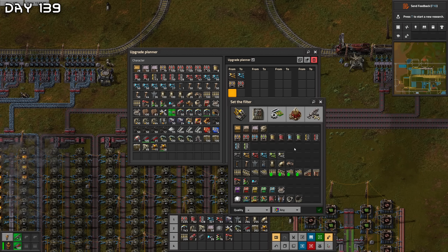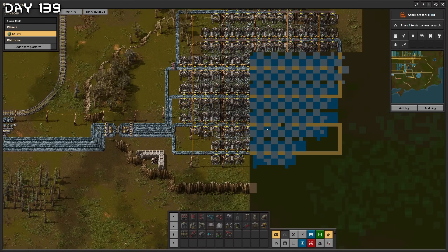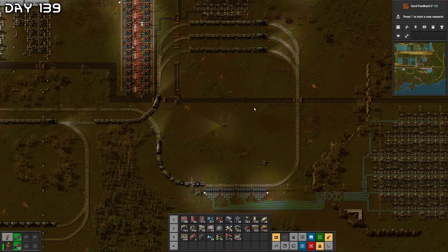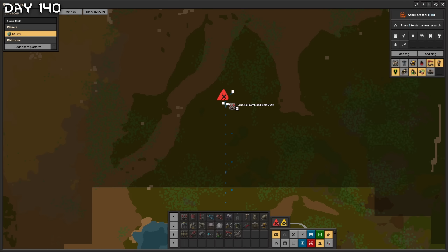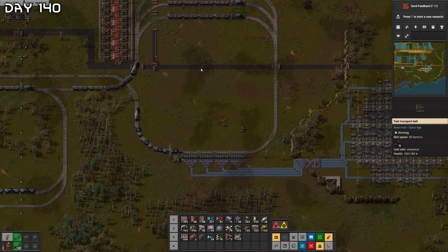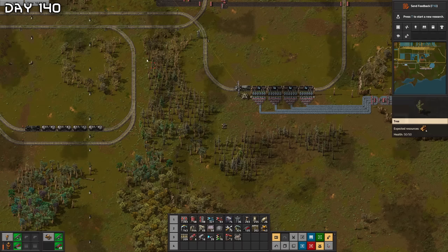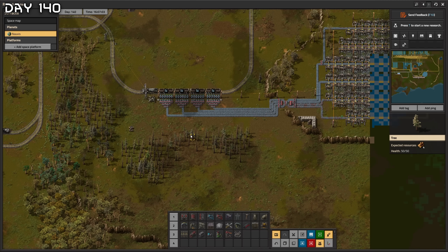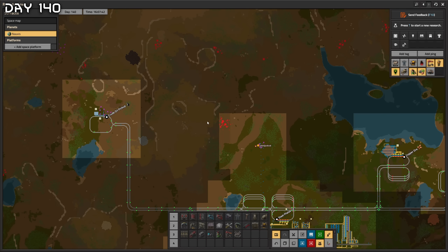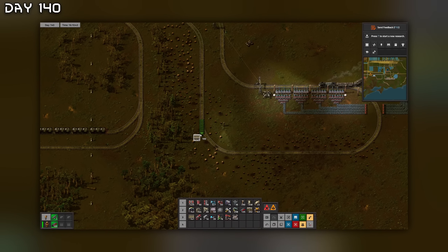I need to upgrade the furnaces. Tungsten belts — there is a belt faster than express transport belts. Steel finally coming in — steel trains assembled. I'm going to have to upgrade the belts here, which will be useful. We have a problem — need more parking slots for the trains. Biters attacking my oil. For now I'll remove two trains of each, so instead of four trains picking up iron ore there will be two.